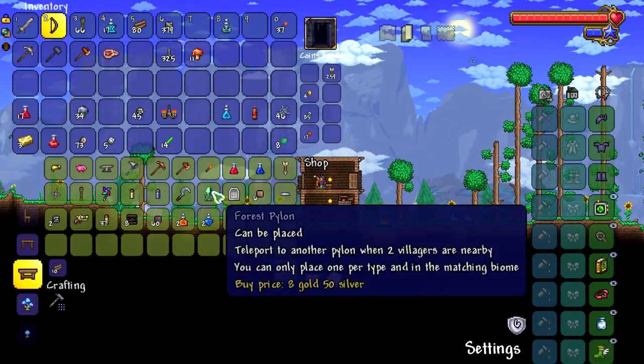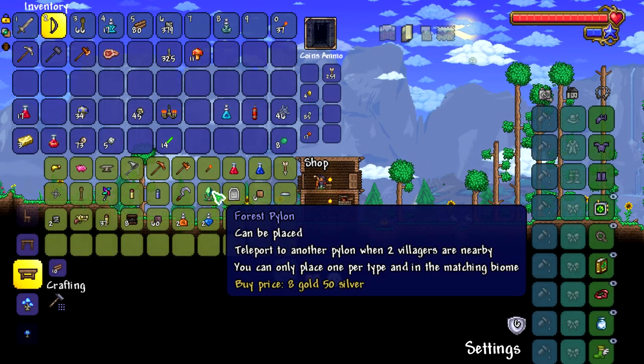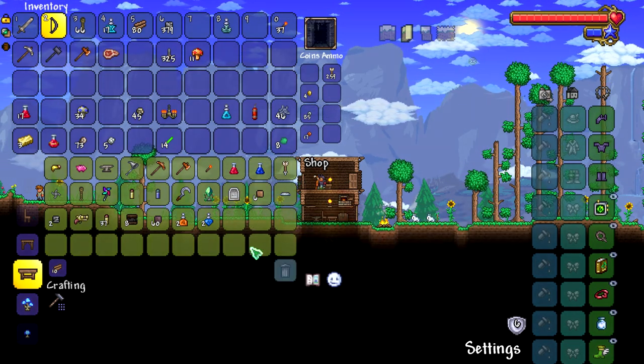Alright, merchant - teleport to another pylon when two villagers are nearby. You can only place one per type and in the matching biome. That's really cool. So they have teleporters for biomes now. Interesting.